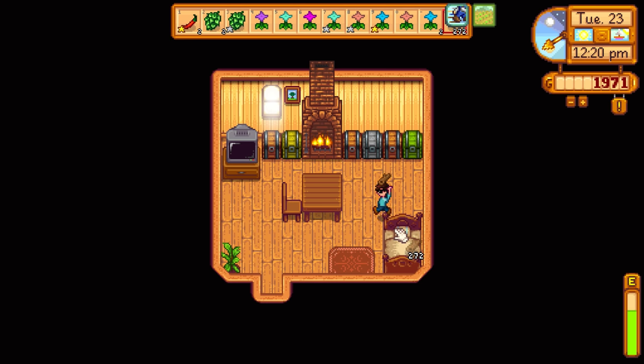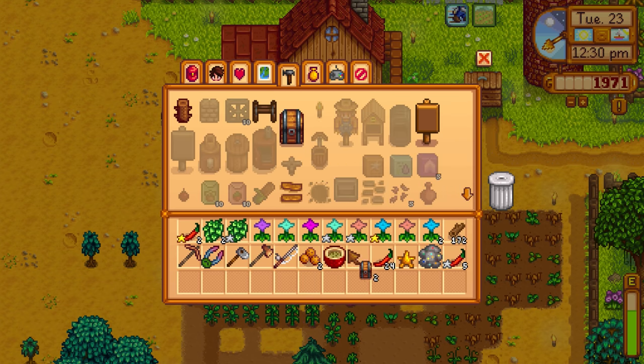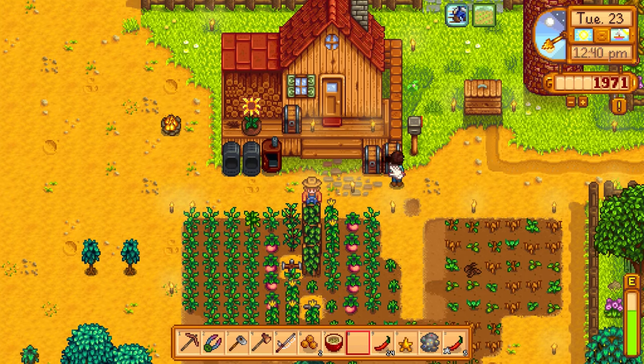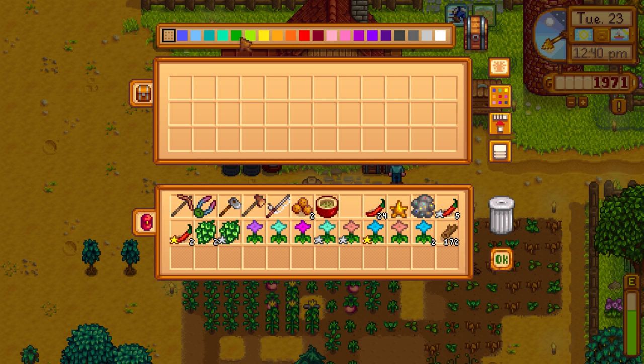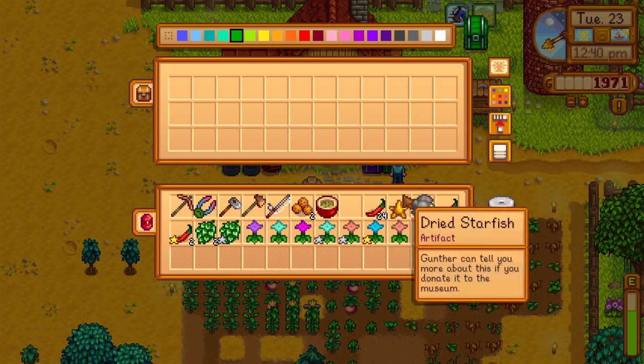I want to set up two chests out here: one for foraging items and one for farming items, kind of like we have the furnaces on the left side. I'll color one green for farm items and one purple for foraging items, just for a little contrast. Then I'll need to move everything over.